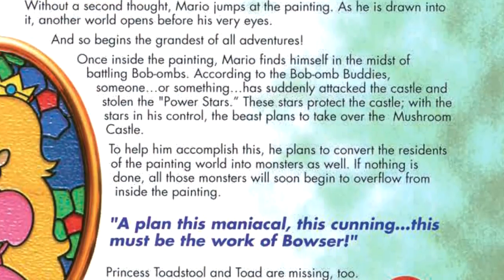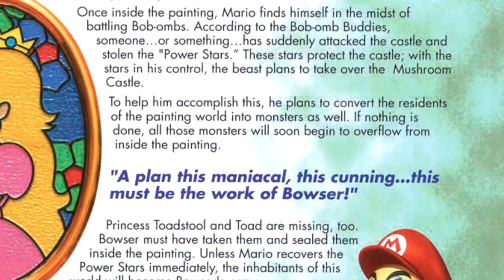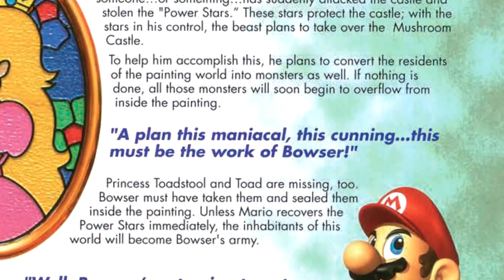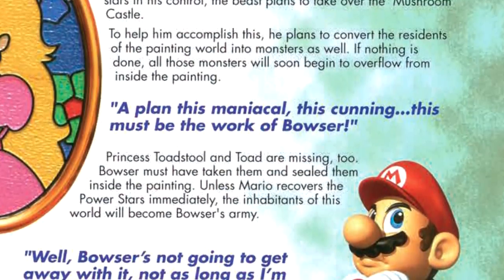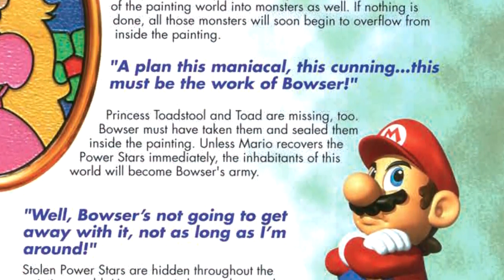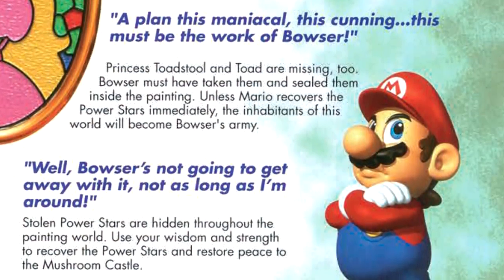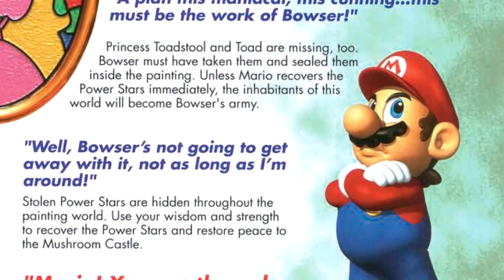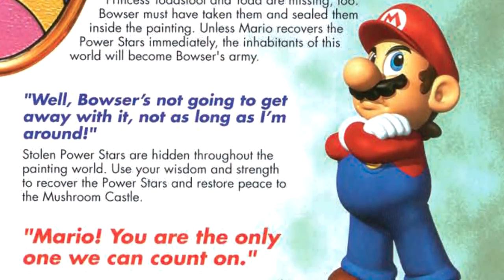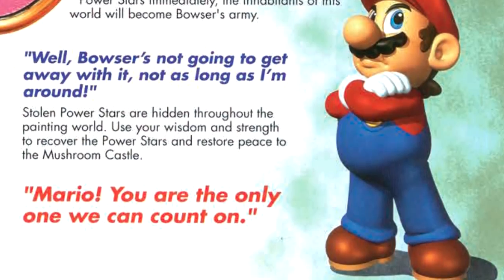Once inside the painting, Mario finds himself in the midst of battling Bob-ombs. According to the Bob-omb buddies, someone — or something — has suddenly attacked the castle and stolen the power stars. These stars protect the castle. With stars in his control, the beast plans to take over the Mushroom Castle, and he plans to convert the residents of the painting world into monsters as well. If nothing is done, all those monsters will soon begin to overflow from inside the painting. 'A plan this maniacal, this cunning — this must be the work of Bowser.' Princess Toadstool and Toad are missing too. Bowser must have taken them and sealed them inside the painting. Unless Mario recovers the power stars immediately, the inhabitants of this world will become Bowser's army. 'Well, Bowser's not going to get away with it, not as long as I'm around.' Stolen power stars are hidden throughout the painting world. Use your wisdom and strength to recover the power stars and restore peace to the Mushroom Castle. 'Mario, you're the only one we can count on.'